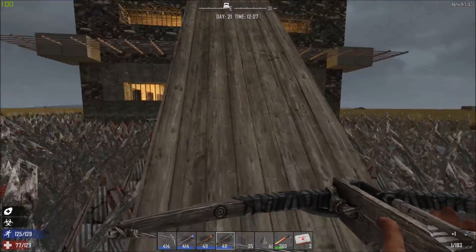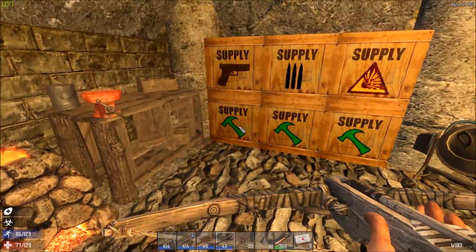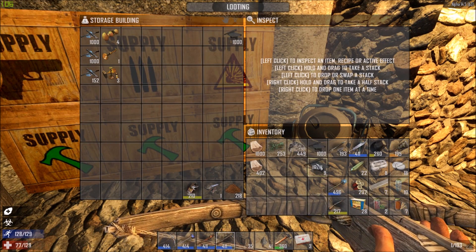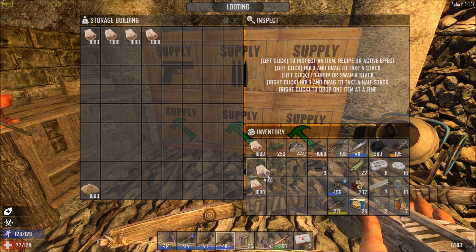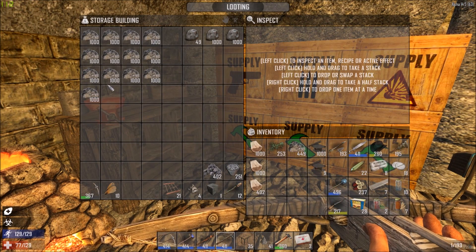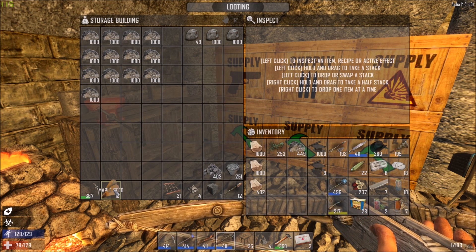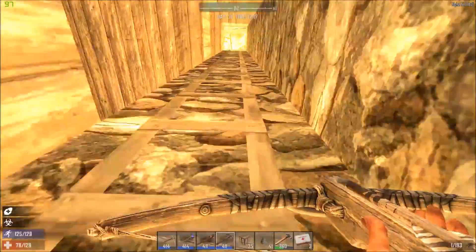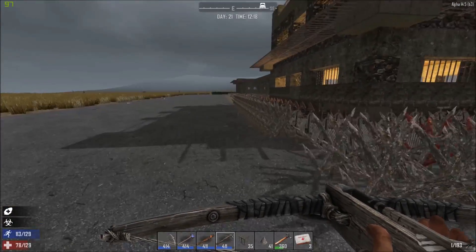I've got quite a bit of lead in there now, I've got another thousand left. Oh, that's my wood — yeah I've collected quite a bit of wood so I could continue with it. I only got a thousand crush sand but I got plenty of stones while down there as well. This is just to repair the cobblestone rocks that I've got there on the outside — there are a couple that I need to repair.